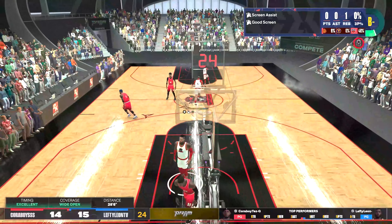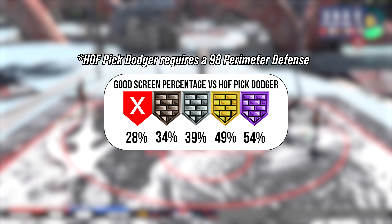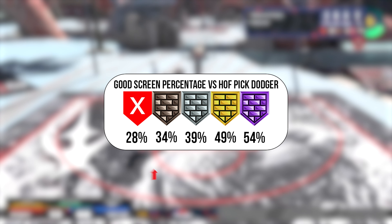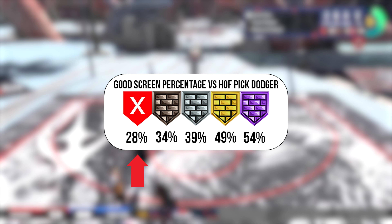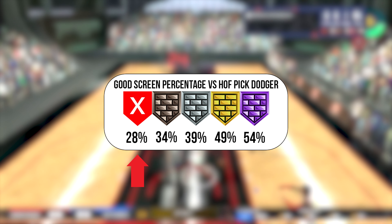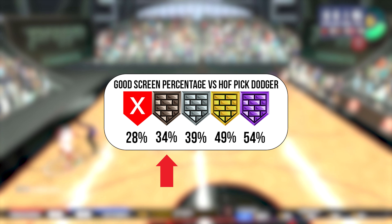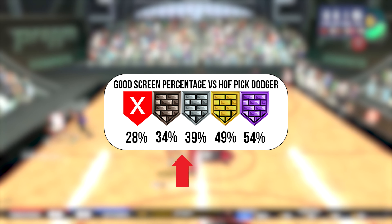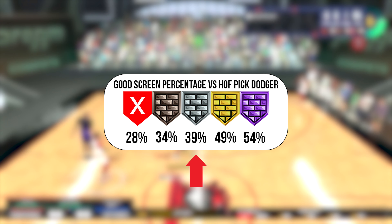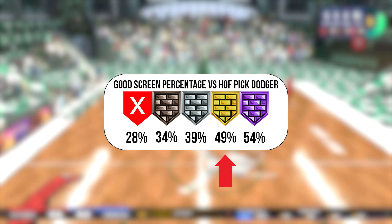Let's see how each level of Brick Wall stacks up against Hall of Fame Pick Dodger. Hall of Fame Pick Dodger is a great badge, but it's also a hefty investment as it requires 98 perimeter defense. Pitting this badge against no Brick Wall, we can see a good screen percentage of 28%, which is roughly 1 in 4 screens — nearly useless in this scenario against better defenders. The bronze level shows a slight jump, but it's still about 1 out of 3 screens being effective. Moving on to the silver level, it shows some promise with a decent screen percentage, but where we see the biggest jump is from silver to gold.